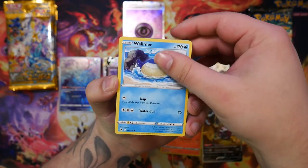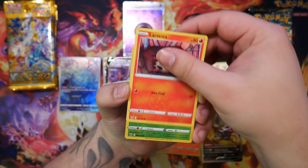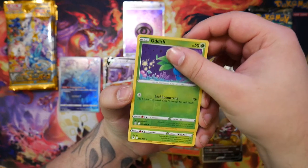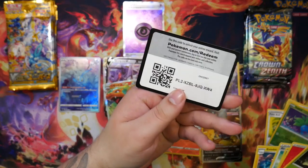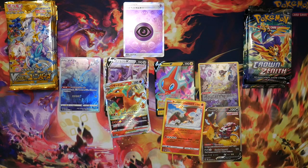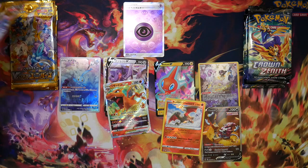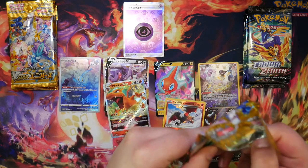We've got a Larvester, an Oddish, and a Tangroth. Nothing in that pack. The SAR should still show up — maybe in one of the next few packs. I wonder what it will be. There are a lot of cool SARs you can get from V-Star Universe.